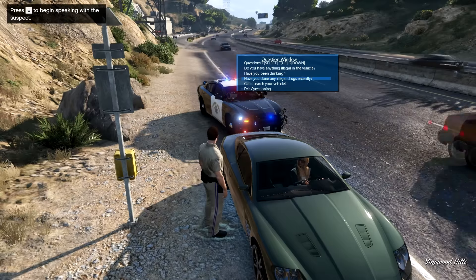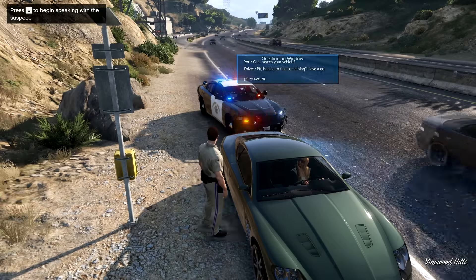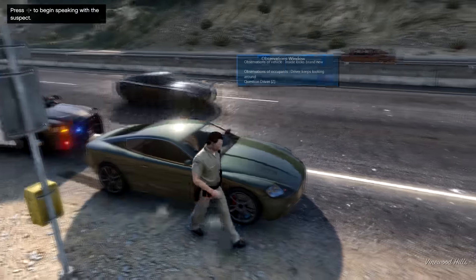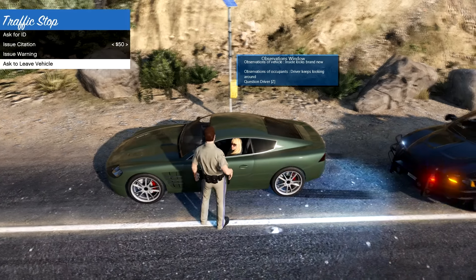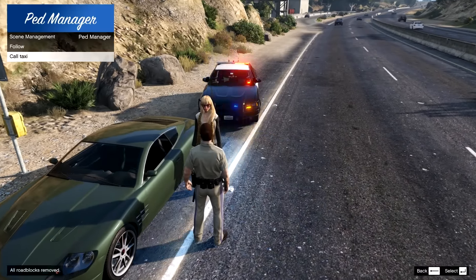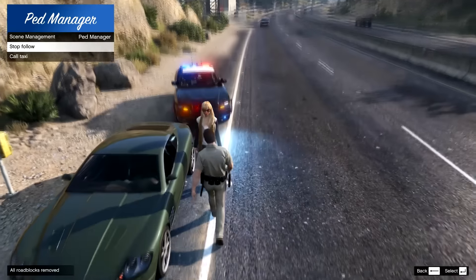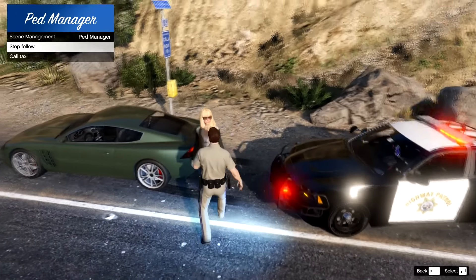Let's ask if she has anything illegal — okay, she says she has nothing illegal. I'm just gonna ask her if I can search the vehicle. She's actually letting me search her vehicle — we have no right to search it but since she's letting us, we're gonna take that advantage and go ahead and search it. I'm gonna try to get her out near the road, away from the road, because I don't want her to possibly get hit. I hope she follows me.